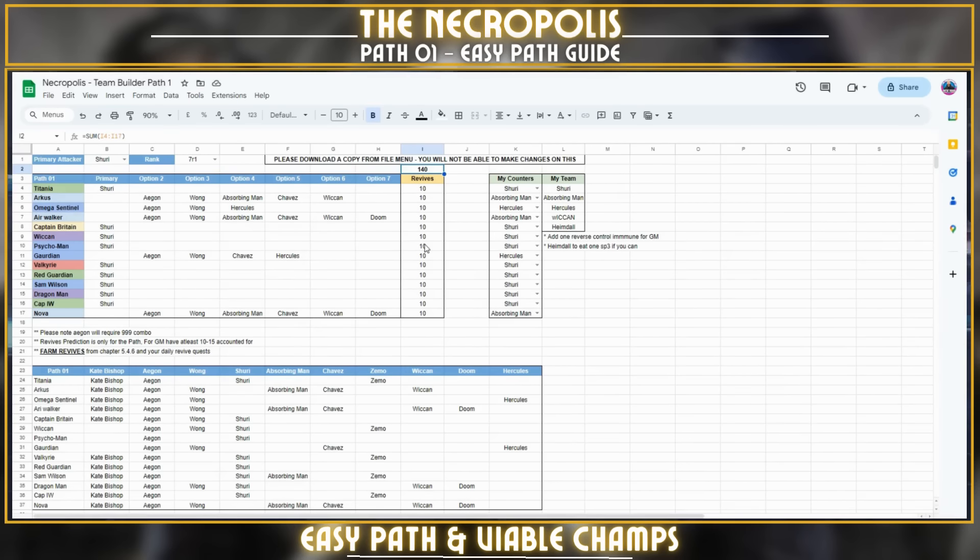There's also a complete reference in the builder showing which fights can be done by which champion, if you prefer to look it up directly rather than using the primary attacker selector. Remember to farm your revives via 5.4.6 before they nerf it — likely around the first or second week of January. Have at least 10 to 15 extra for Grandmaster, and you should be able to run a good team with this builder.